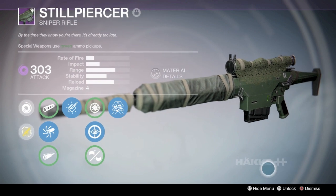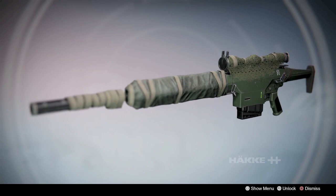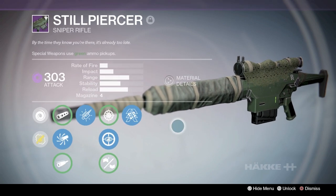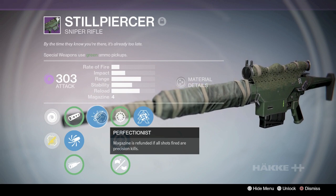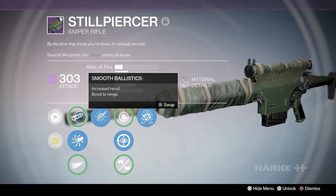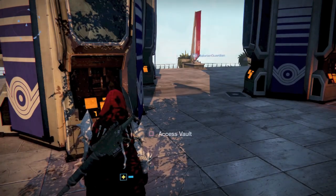Here is Steelpiercer, the rank 2 reward for hunters. I have not done my Warlock yet and I don't have a Titan, though I'm tempted to make one for the class-specific guns — and let's be real, the Thor hammer looks and sounds awesome. Steelpiercer is a solid sniper for not having to waste marks and just getting to rank 2 with the gunsmith. With how much you use your sniper in the raid, I would highly suggest hunters go and get to rank 2 to grab the Steelpiercer.